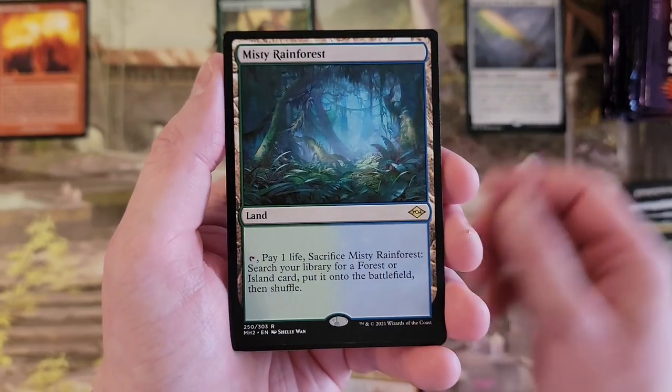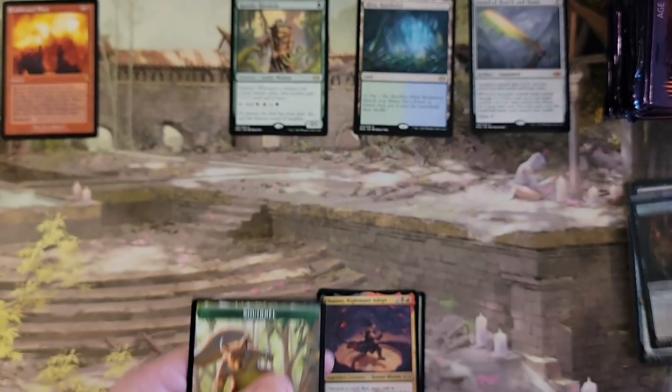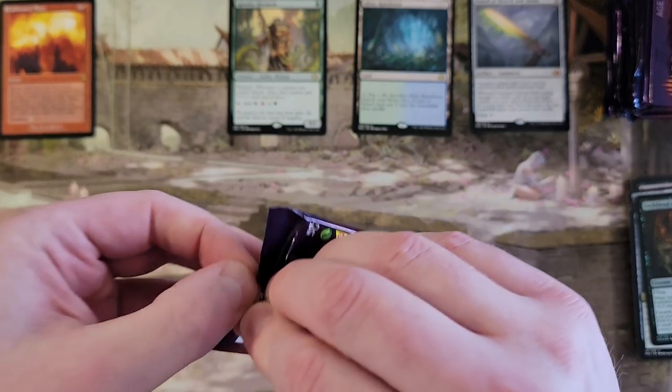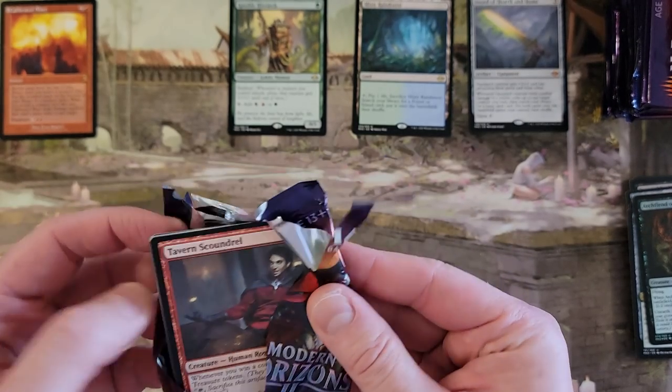Chainer... Misty freaking Rainforest! Coming in with the win! Alright, that's a way to start a box. Solid Sword, Misty, even Ignoble Hierarch popping up. Oh my god, I just split that from the front. Whatever, it's open.